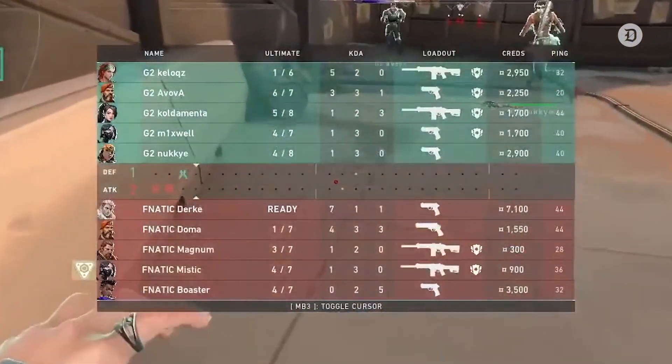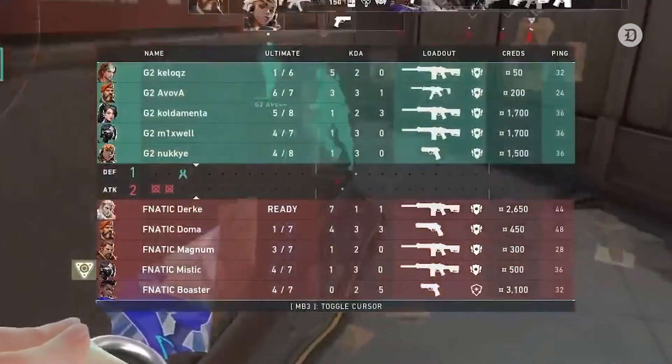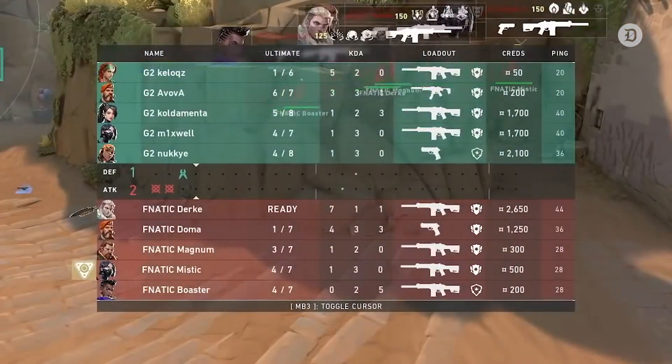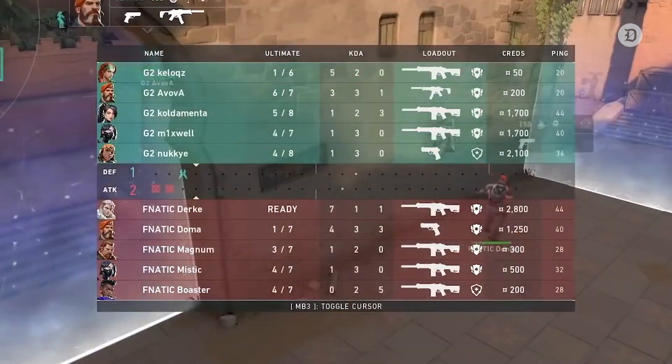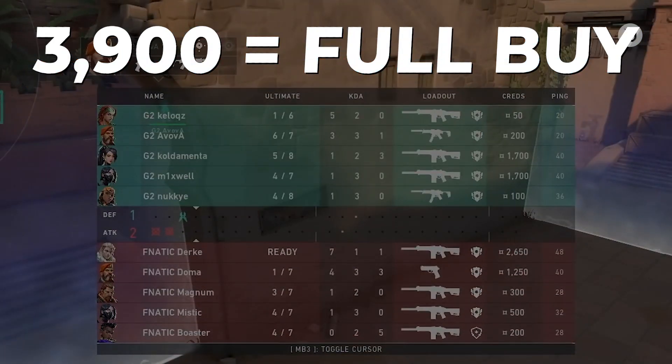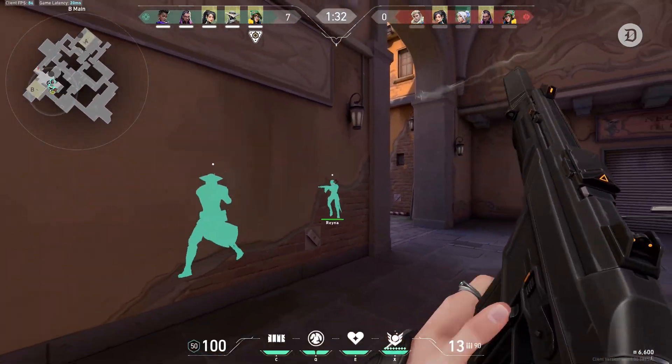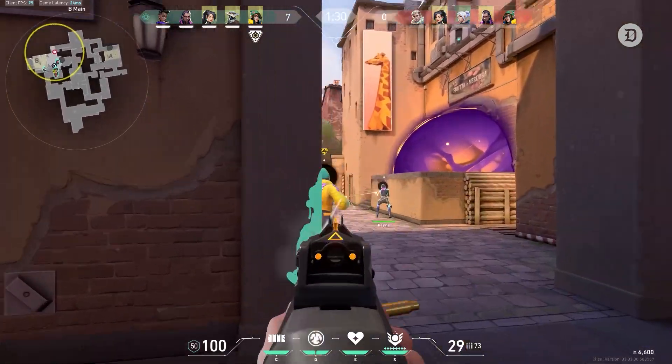Make sure to keep tabs on the other team's economy with the scoreboard. Each player's credits are listed by their names and you can figure out what kind of weapons and abilities they might have if you pay attention. A full team with 3,900 or more credits can afford to buy fully, so expect well-equipped opponents. If they're relatively poor, expect a rush or aggressive strategy as they attempt to force and overwhelm a site.